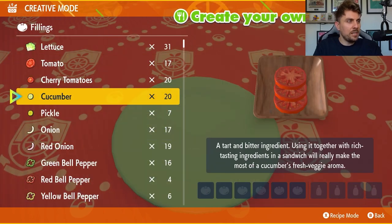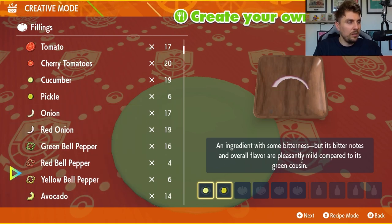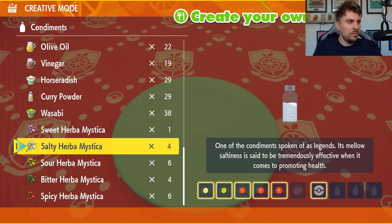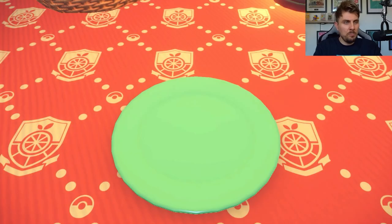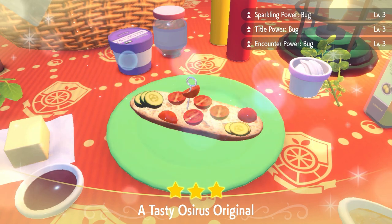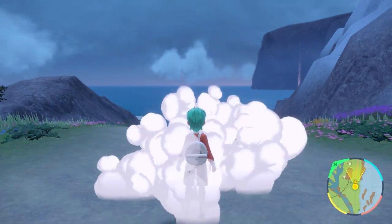To make a bug type sandwich, you can use the recipe here — we'll link it down in the description below. You want one cucumber, one pickle, and then three cherry tomatoes. Then you can mix in your Herba Mystica — we can use salty and spicy here. This sandwich will provide sparkling power level 3 and encounter power level 3 for bug, which is great for Vivillon because it is part bug, part flying.